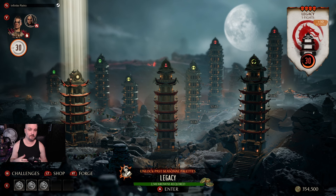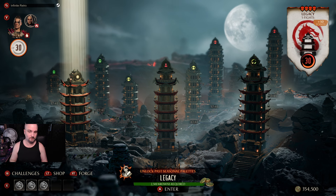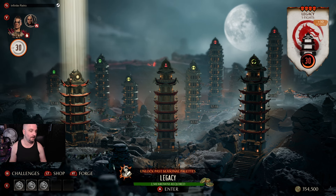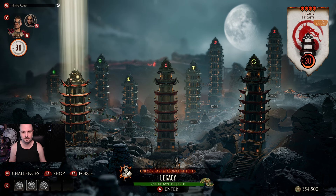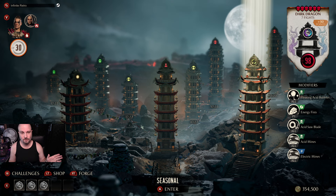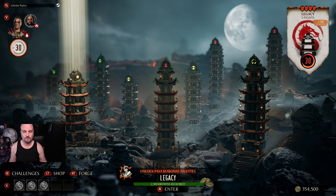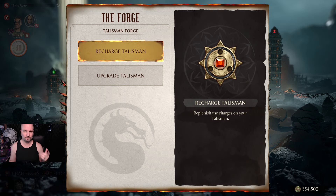There's a tower that costs 2,500 crowns, and you have to use the character you want to get the palette for. For example, I chose Reiko — if there's a seasonal palette I missed, when I finish that fight I unlock a random missed palette. This could also include Combat League rewards from previous seasons.